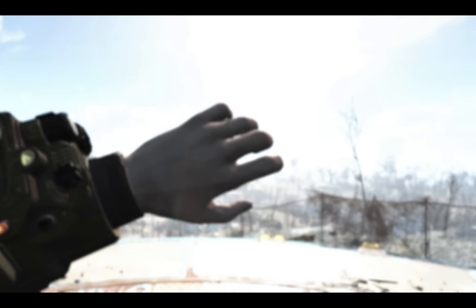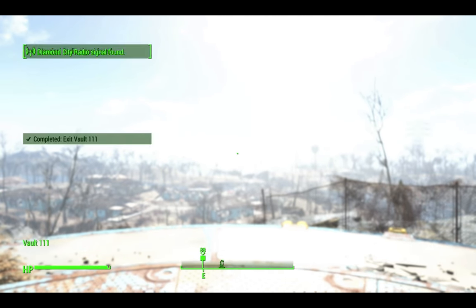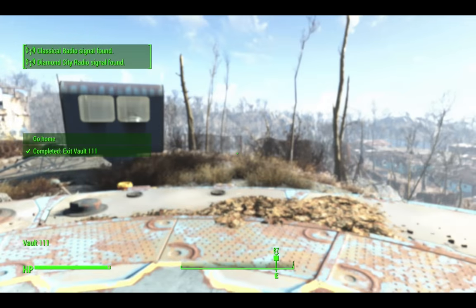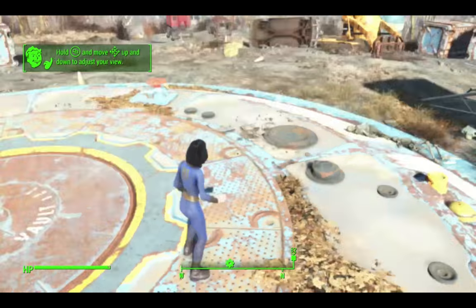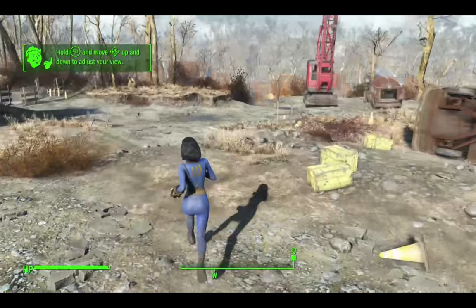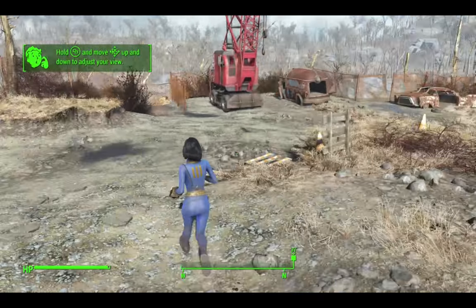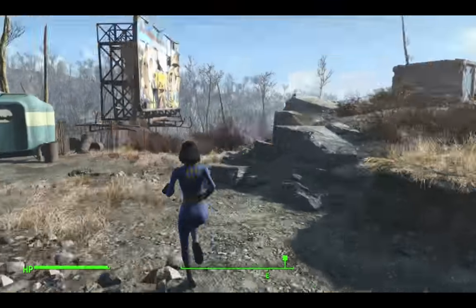Hello guys. What I'm going to show you in this video is how to maximize your SPECIAL perks before you leave Sanctuary - right at the very beginning of the game. I'm going to change my view because I don't like the map view. First things first, we're going to pop home and we're not going to bother talking to Codsworth - we're just going to ignore him and go in and get the 'You're SPECIAL' book, which is in Shaun's bedroom.